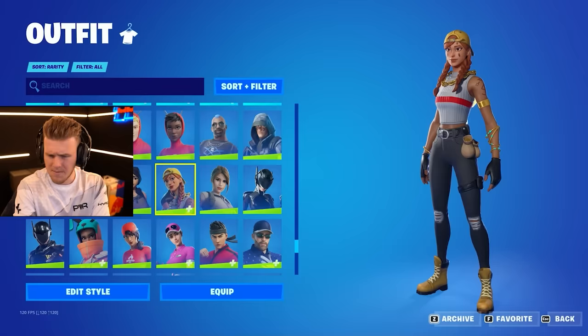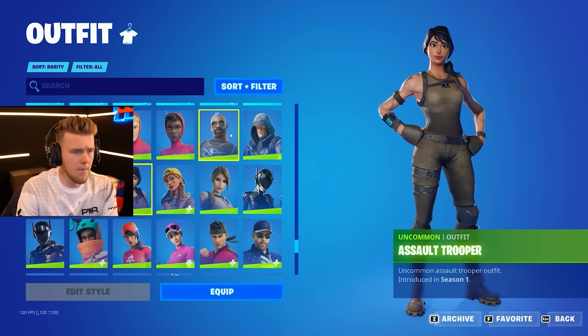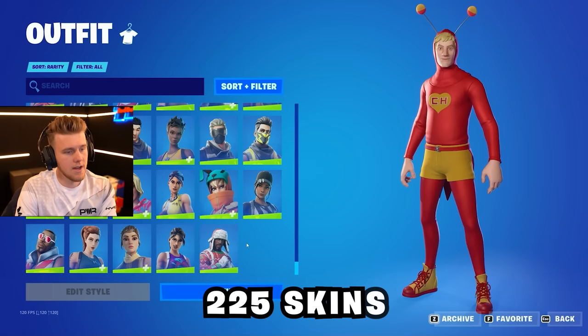According to Fortnite GG, this is the number one most used all-time skin, next to Surf Witch, the superhero skin, Focus, another superhero skin, and Lara Croft. That's going to be all of the green skins, of which we have 225 uncommon skins. Times 800 V-Bucks, that's 180,000 on uncommon skins.